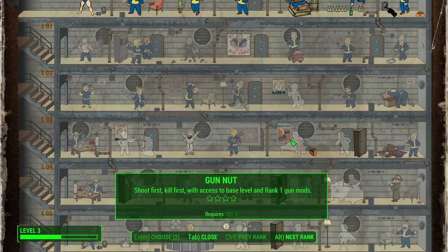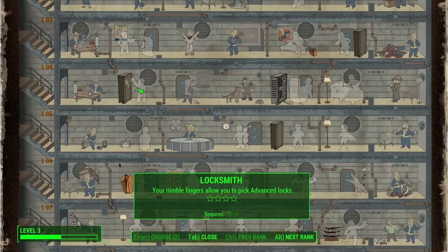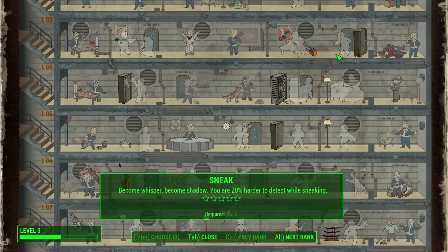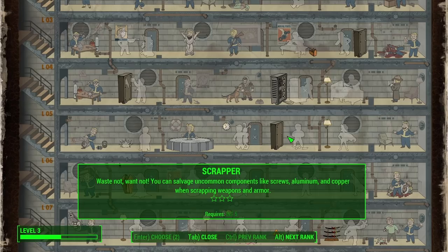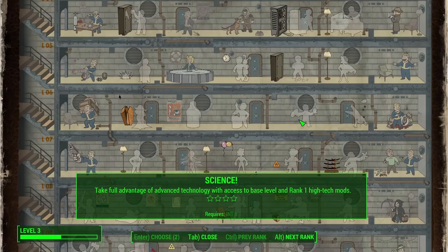Next is Gun Nut — 'Shoot first, kill first' — with access to base level and Rank 1 gun mods. Hacker — knowledge of cutting-edge computer encryption allows you to hack advanced terminals. Where's the lockpicking one? I guess it's going to be in Perception. Scrapper — 'Waste not, want not' — you can salvage uncommon components like screws, aluminum, and copper when scrapping weapons and armor. That's probably extremely relevant later, or even now — it sounds like screws, aluminum, and copper are things you really want.